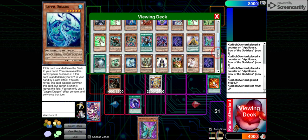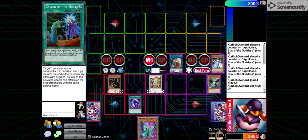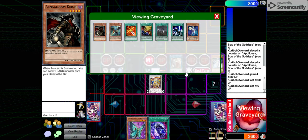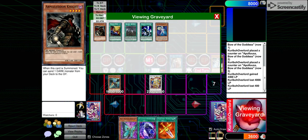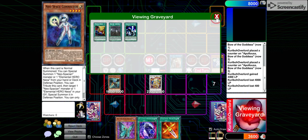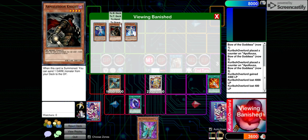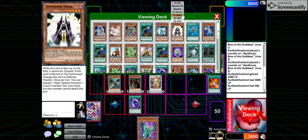Use the effect — send Zephyrus. Effect of Zephyrus: pay 400 to summon itself. Effect of Phoenix Blade: banish, banish. Activate DDR — discard — summoning Armageddon Knight. Effect of Armageddon Knight: sending Summoner Monk.